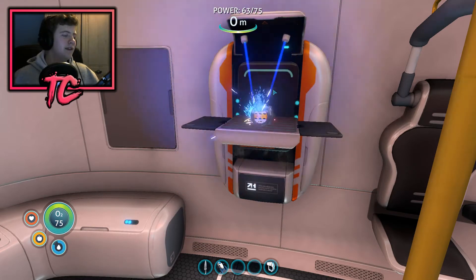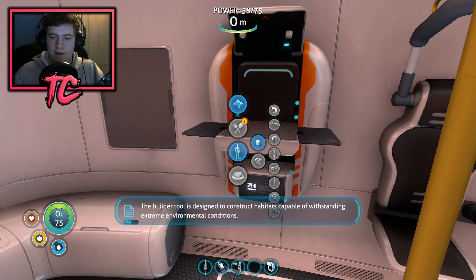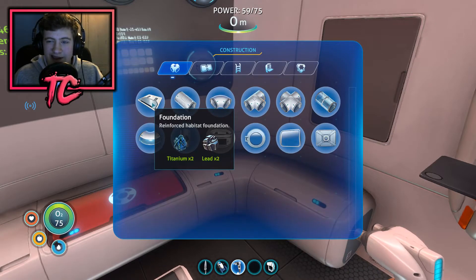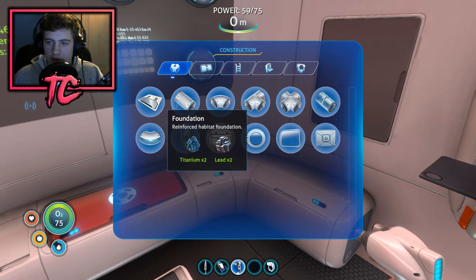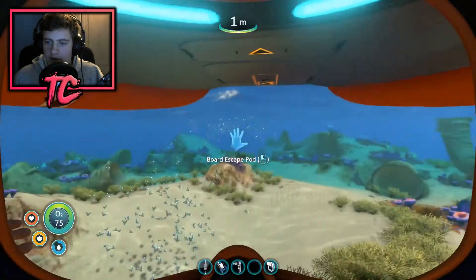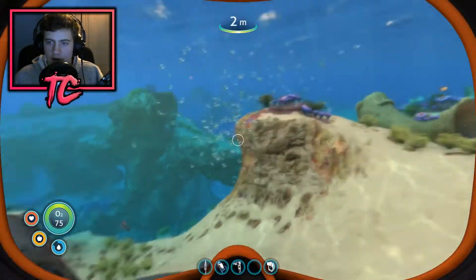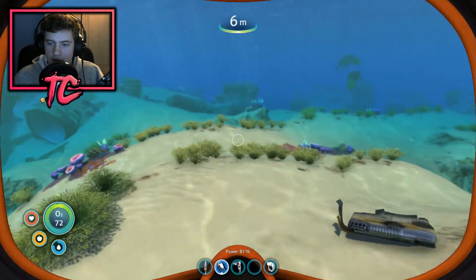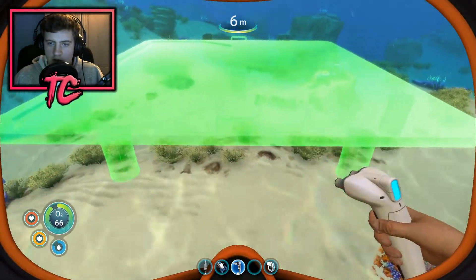I think that's everything we need. Electronics wiring kit — we've got this, two silver — let's see if we've got enough for the battery. Yes! All right, we can already make the habitat builder. 'Designed to construct habitats capable of withstanding extreme environmental conditions.' They need titanium and lead just for one foundation — quite expensive. Let's find somewhere to build it — we don't want to go near the Aurora, that's going to be radiated soon. Over here — look at this big flat area right here, this huge area.